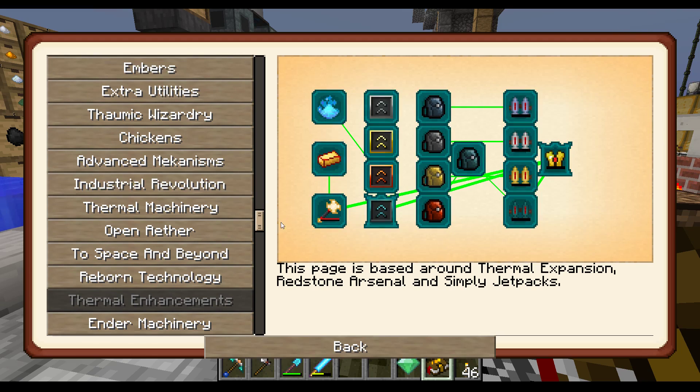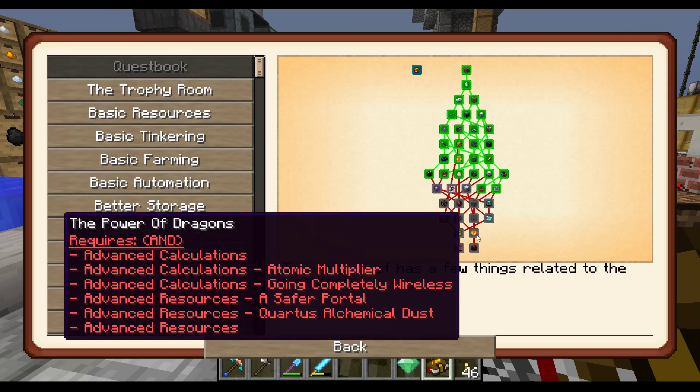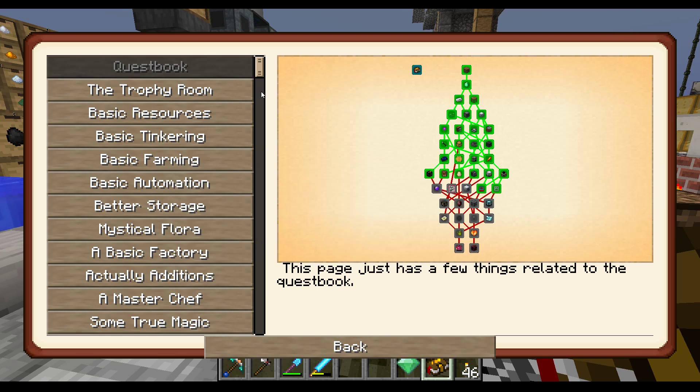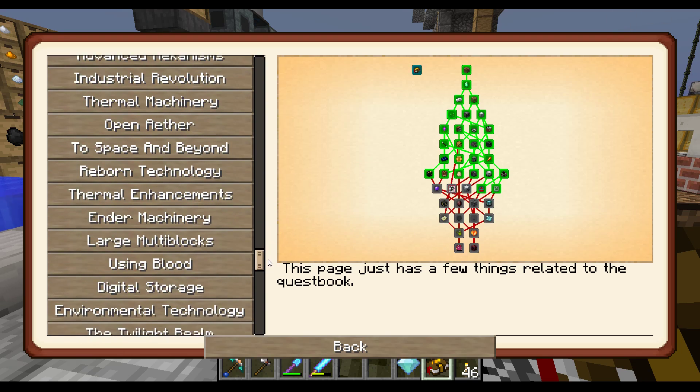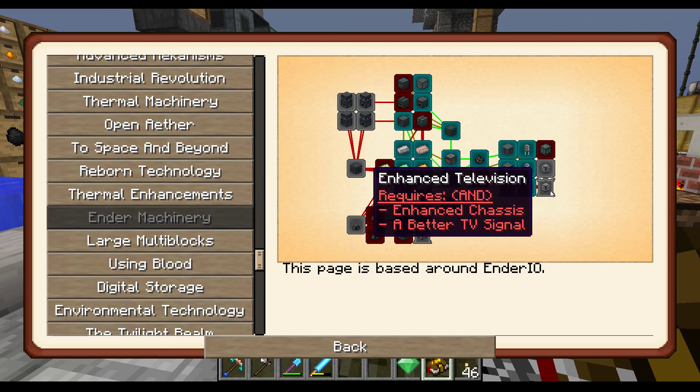Alright, so let's see what else we need to do in order to unlock our digital storage. It says: Ender Machinery, Enhanced Television. Let's go down to Ender Machinery. Enhanced Television — we need Enhanced Chassis and a Better TV Signal.